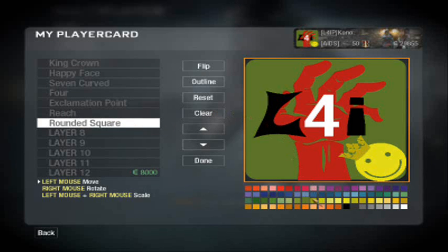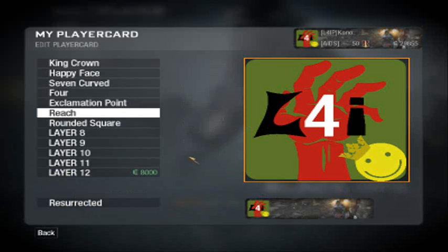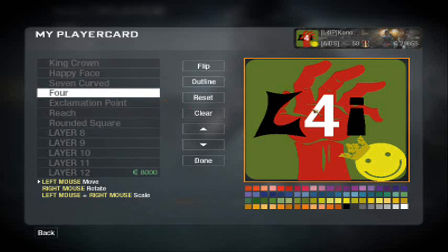You make the rounded square that shade of green, the one I'm continuously clicking. You make it to that outward. You choose Reach, which is on about page 24 I think. Make it red and put it in the center. You get an exclamation point on page 1, turn it upside down. Simple — make it black. And then you get a 4 and put it there and make it white.